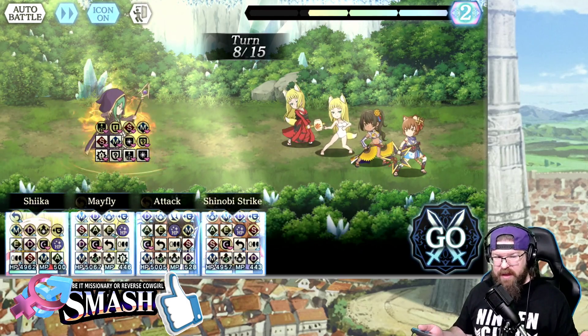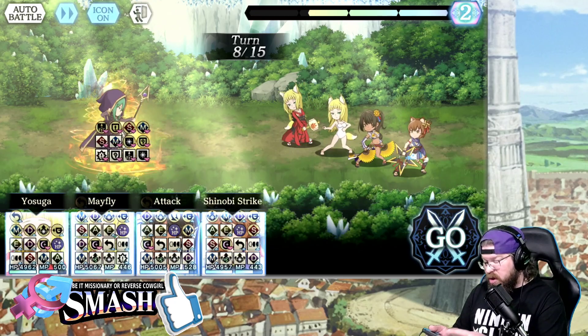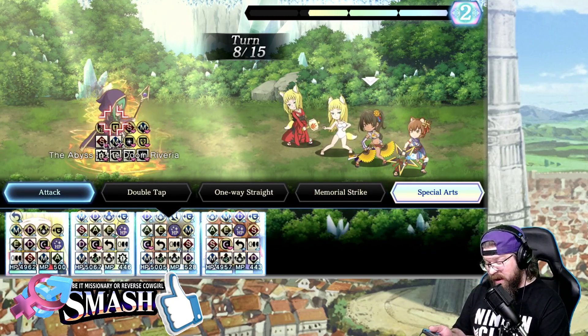Our SA Gauge Charge is going up — that's good news. I will have to use Suga on this turn and Shinobi Strike to make sure we're getting rid of the magic buffs, because if we don't, like I said before, we are going to hate life.